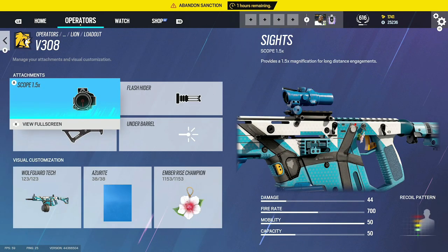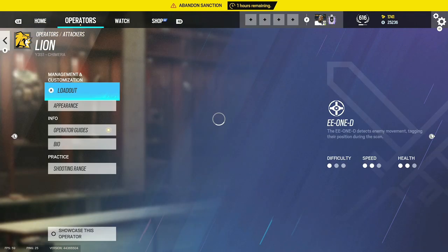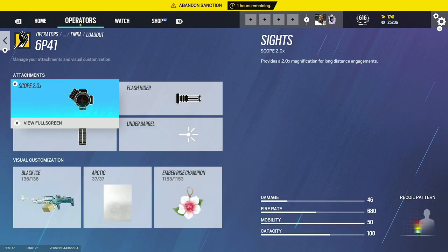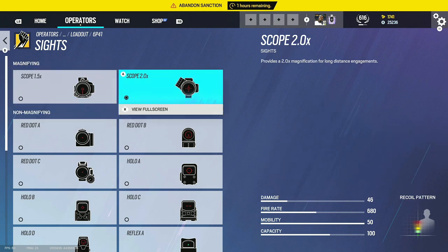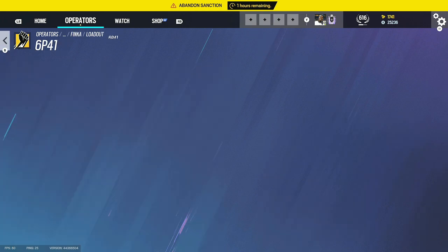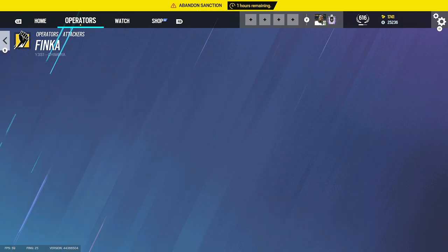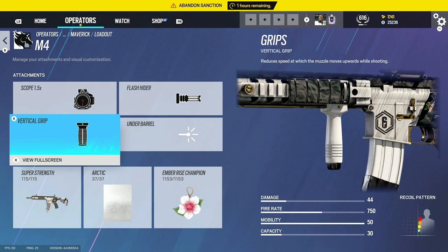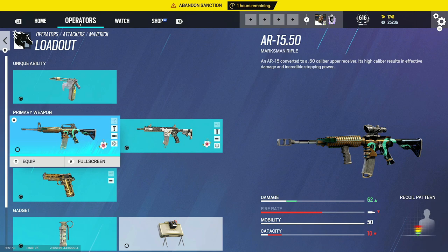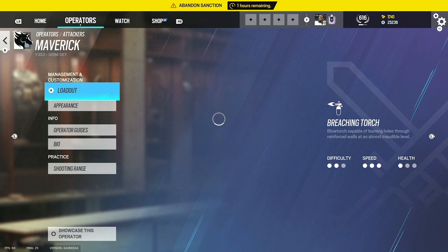Lion with the 1.5 flash hider and angled grip — Lion's gun doesn't have much recoil so it's quite fun to use. For Thinker's LMG, 2.0 flash hider and vertical grip; I think the 1.0 is better but I've been liking the 2.0 recently. For the Spear, 1.5 flash hider and vertical grip. For Maverick, 1.5 flash hider and vertical grip. The DMR I wouldn't recommend using but it's got 2.5 muzzle brake and vertical grip.